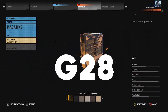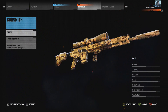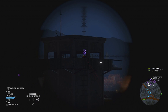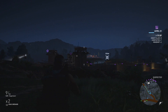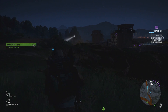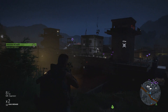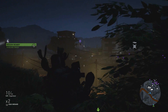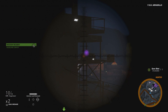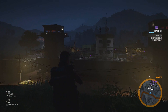The first sniper rifle on my list is the G28. The base accuracy, handling, and penetration for this weapon are super good, especially for a sniper rifle. The rate of fire is very good — you can basically shoot 10 people with 10 bullets within 10 seconds, which is great when clearing large bases. It does take 3 to 4 bullets to kill an enemy to the chest, but the handling and reload speed are super quick, as you can see in this gameplay.